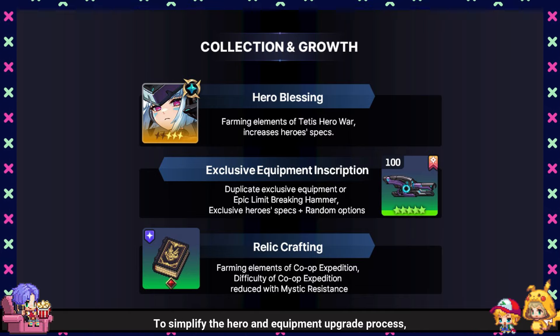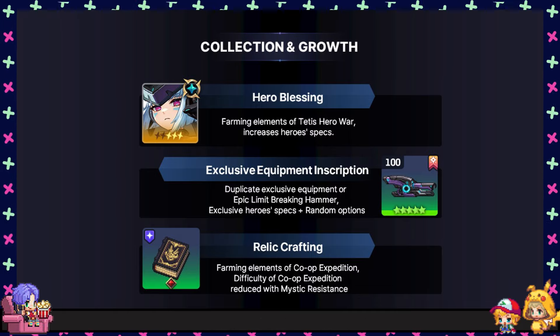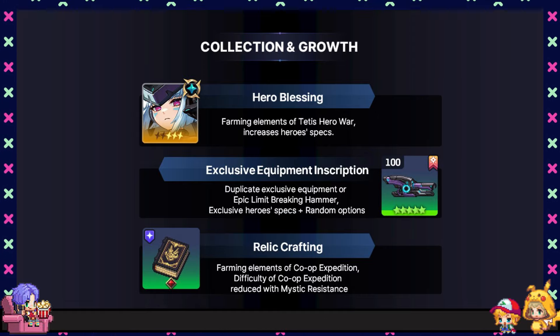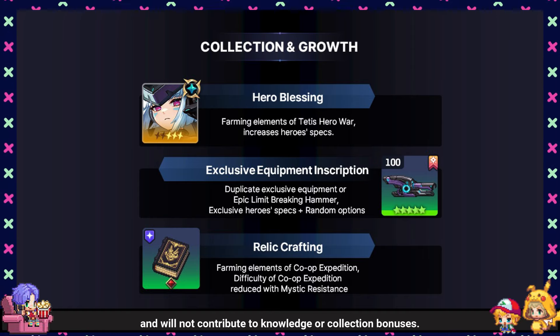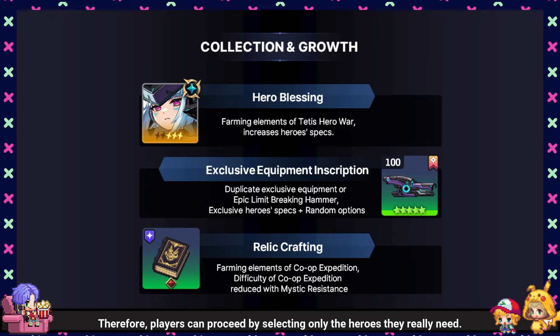To simplify the hero and equipment upgrade process, growth stages have been streamlined. In Season 3, since the level increase based on worlds will be removed, these newly added growth elements will become the limit of hero growth throughout Season 3 and will not contribute to knowledge or collection bonuses. Therefore, players can proceed by selecting only the heroes they really need.